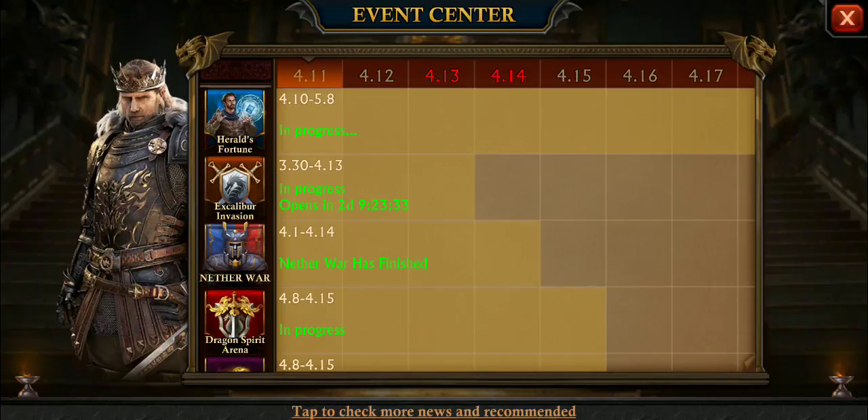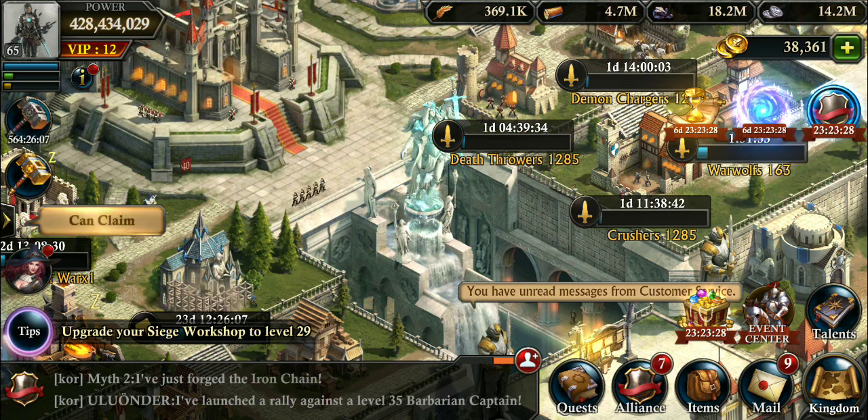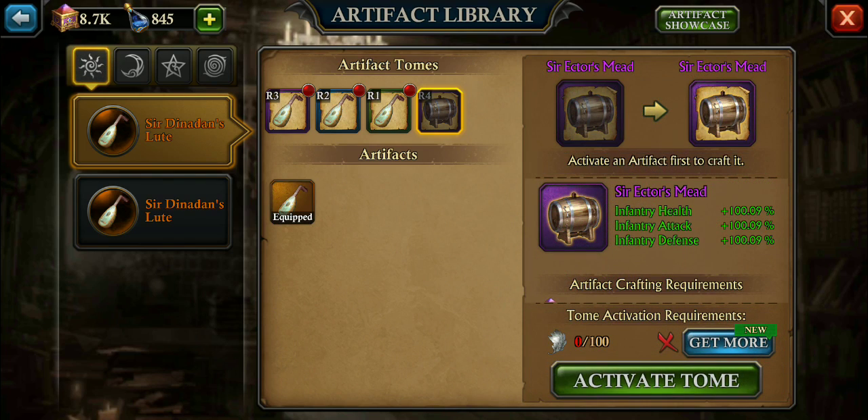The Herald's Fortune just started, along with the Easter event. The other focal point is the Avalon artifacts. As you can see, both overall levels — all troops: infantry, cavalry, bowmen — and the troop buffs are going to have a new Avalon artifact.